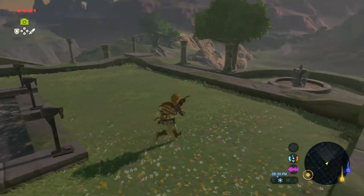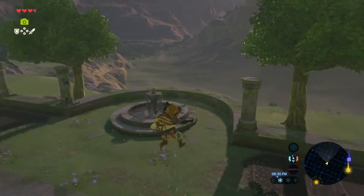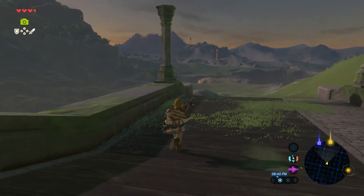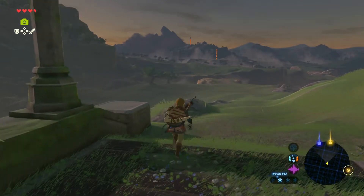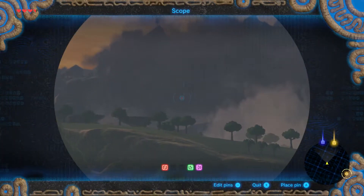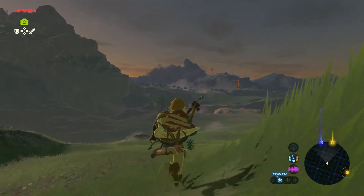Do we have to go there next? I think we do. Did Link have the Master Sword with him there? It looked like he had a sword. What is going on over here? Perpetual rain, huh?